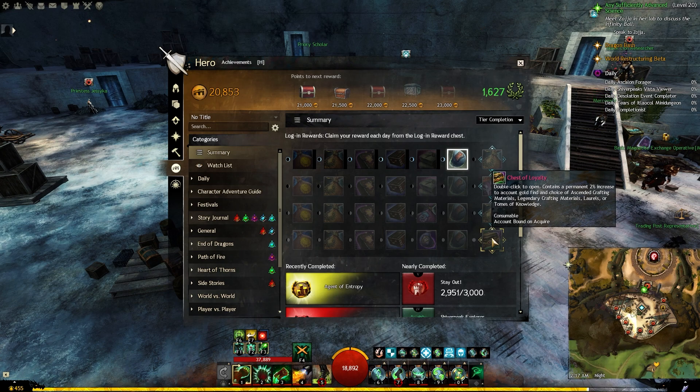Another source is simply by logging in and collecting your daily login rewards. At the 28th day, when you finish the entire cycle, you will get the chest of loyalty. One of the options will be legendary crafting materials, and from here this will give you 7 mystic clovers.